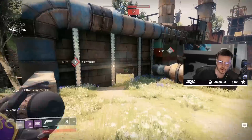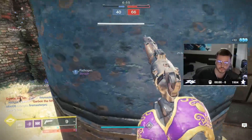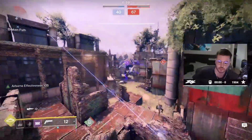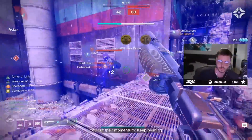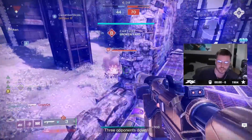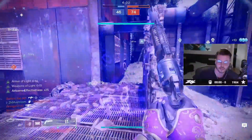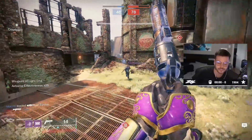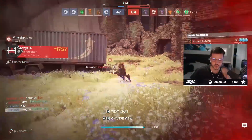I can barely see this guy. Is he in the corner there? Alright, bubble time — I'm going to place it right here. The whole team is there, actually. Where's that titan? Oh yeah, you want to fight? You're not killing my bubble with a pulse! What are you doing? Oh, with a shotty though. Goddammit. I miss Mindbender also with Quickdraw, because you could swap so fast to a shotty.